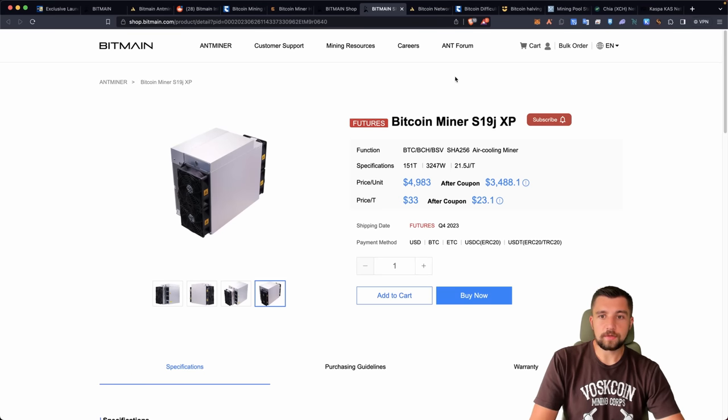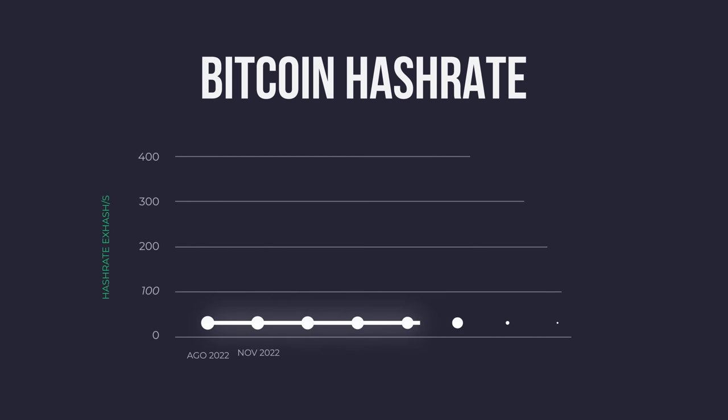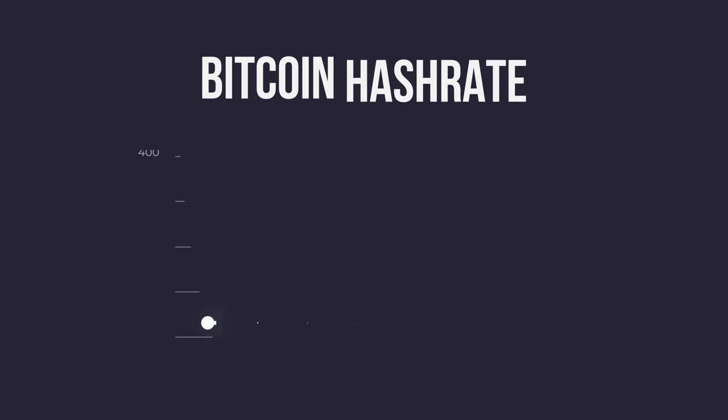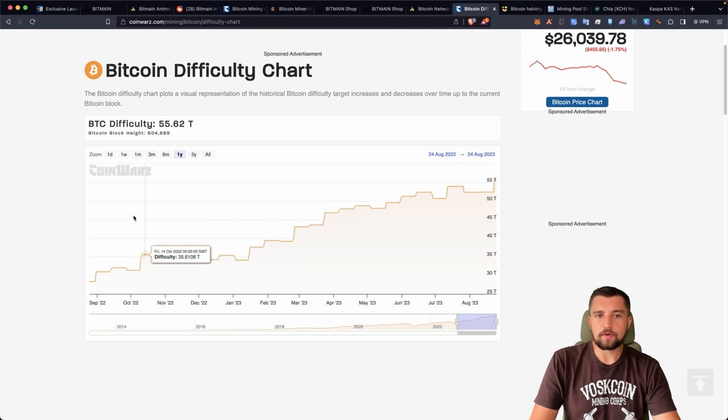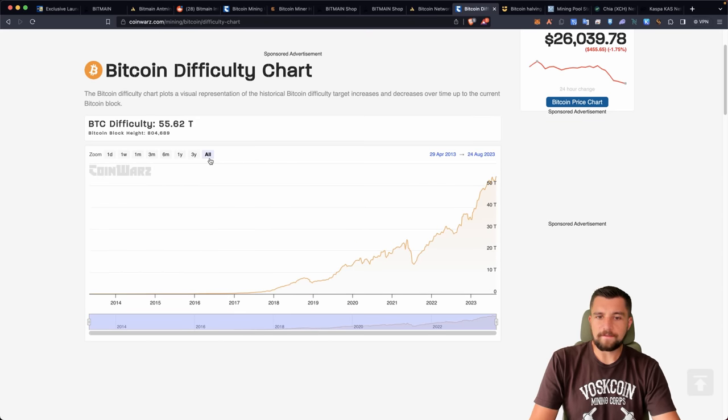With these miners expected Q4 2023, the absolute earliest we would see the first batch of the S21 would be Q1 2024. The elephant in the room is going to be the Bitcoin halving. I can only imagine Bitmain would want to get a bunch of these out right before the halving, when profitability plummets. Bitcoin mining is becoming more and more difficult — Bitcoin just hit an all-time high in mining difficulty, meaning it is harder than it has ever been in the history of Bitcoin to mine a Bitcoin.